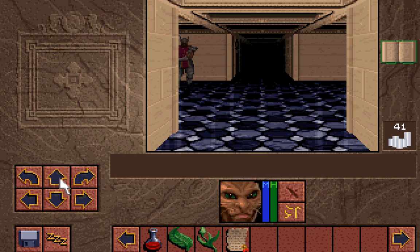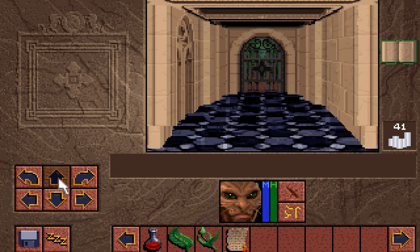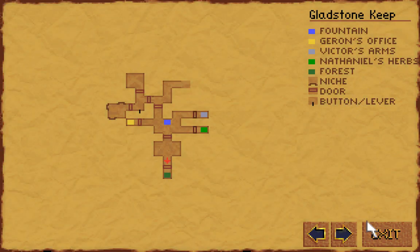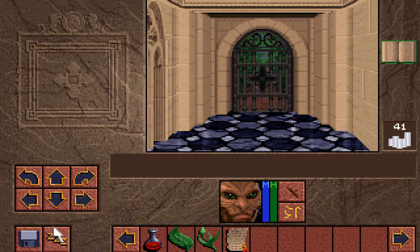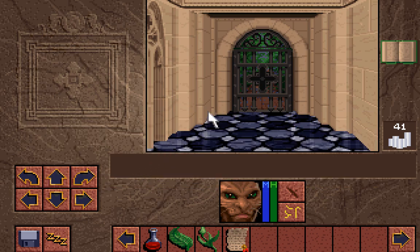So there is actually nothing more for us to do here at all. We have explored practically everything, and now the outside beckons. Let us save, because I have not saved yet. And when we come back, folks, we will head out into the forest beyond. I'm sure we'll get a warm reception — as is befitting a hero of Gladstone in the making. We are not going to get a warm reception at all, but hey, maybe there'll be combat! I'll catch you next time, folks, and I'll see you then. Later.